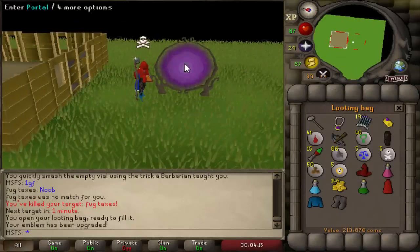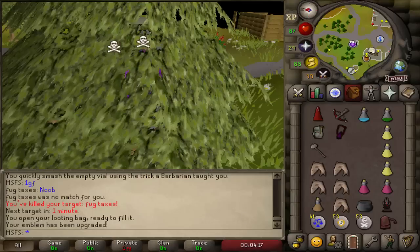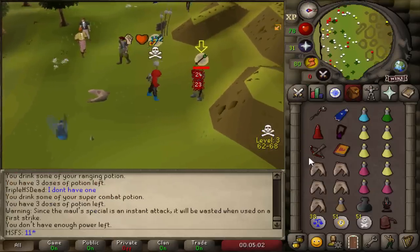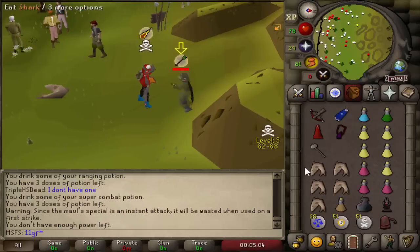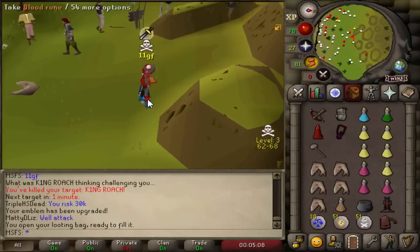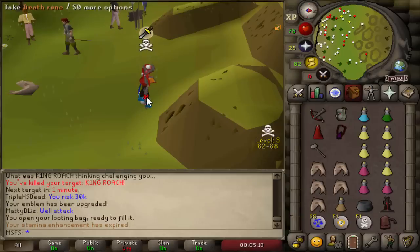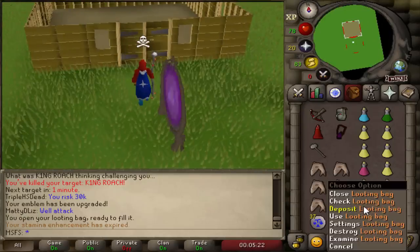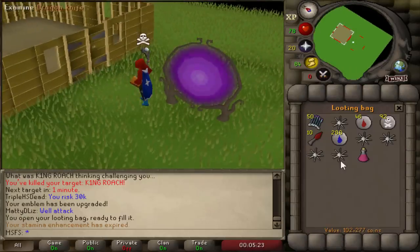What the hell - this guy's got ice barrage! Going for the godsword - dead, good fight. He was using knives and ice barrage to farm emblem upgrades. We used him for one and we're now on tier 6. Not much loot, no emblem from him, but got 100k and tier 6.